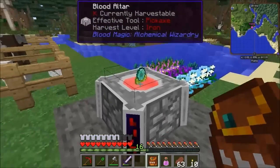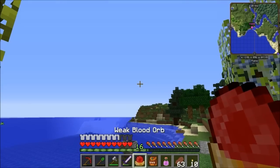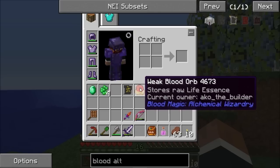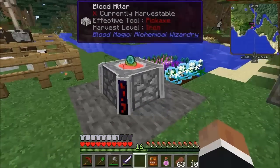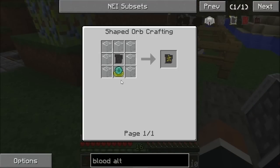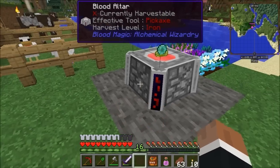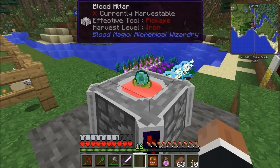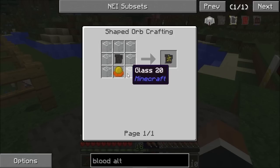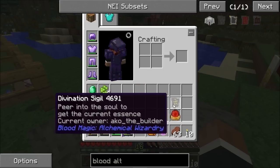The first thing you do with blood magic is throw a diamond in the altar — that becomes your weak blood orb. Once you've got a weak blood orb, you right-click it and it becomes bound to you. As you can see, it says 'current owner: Ako the Builder' — that's bound to me. That will hold 5,000 life points, while the altar itself holds 10,000. You make a divination sigil using the altar, some glass, and a blank slate. A blank slate is made by throwing a bit of smooth stone in the altar — it takes about 1,000 life points and turns it into a blank slate. Blank slate in the middle with glass around it turns into the divination sigil.